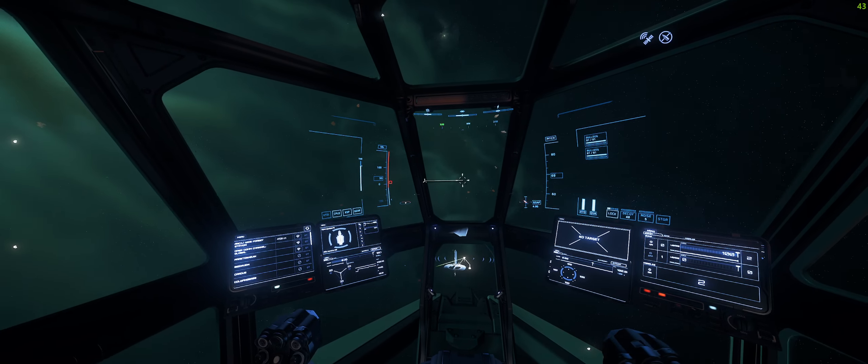We're going to increase our speed now and head back to one of the landing platforms. To bring our landing gear down, we are going to press N. So push N.